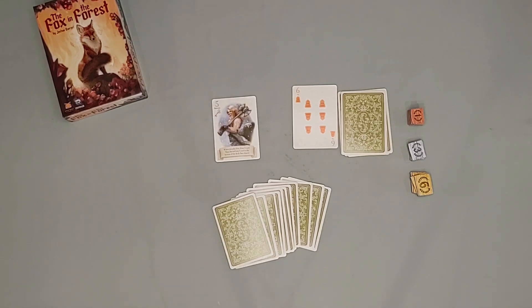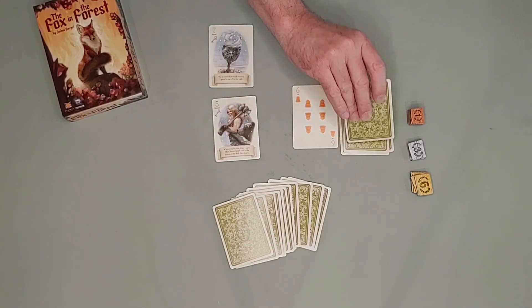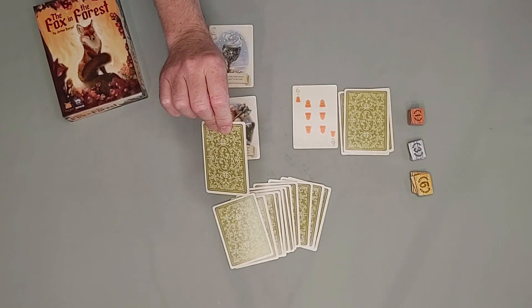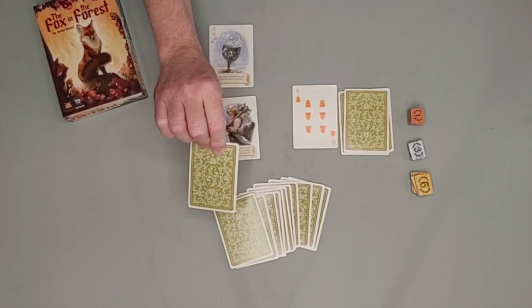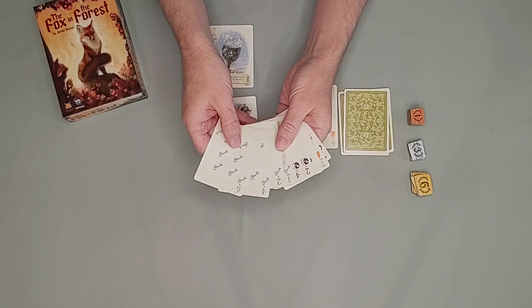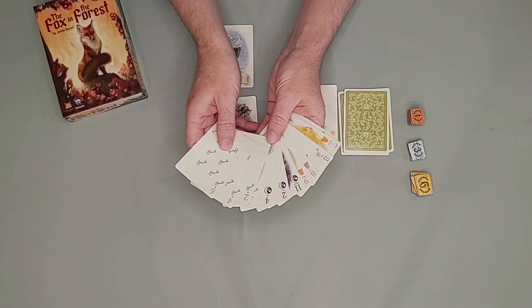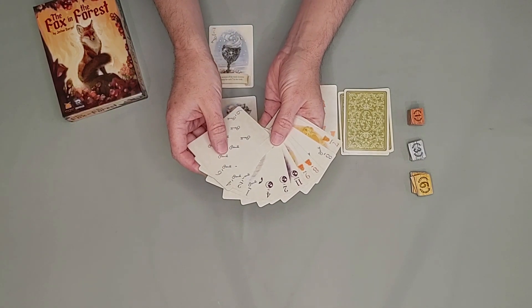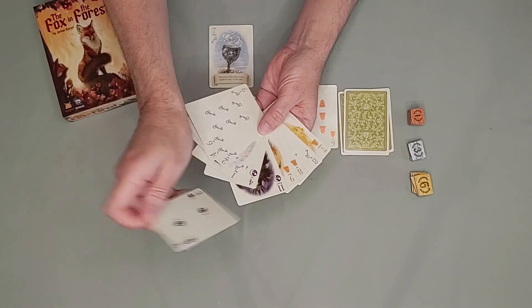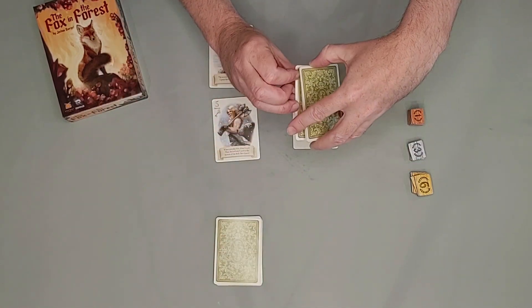They lead with a 5 of keys, and the other player responds with a 7. The 5 says that when you play this, you draw one card from the deck, then discard any card from the bottom of the deck. So they would go through this, and they could discard this card or another one — it just depends on what their goal is in this game. Let's say they discarded the 2, because they feel like they want to win more tricks and have higher-powered cards. So they'd take that and put it at the bottom of the deck.